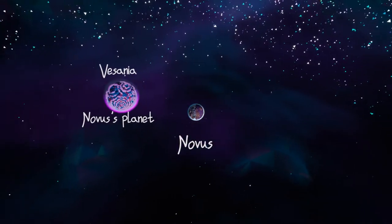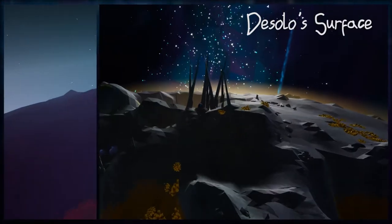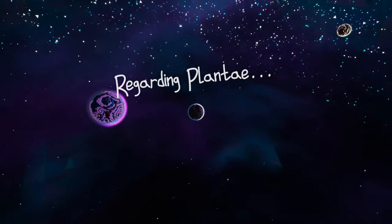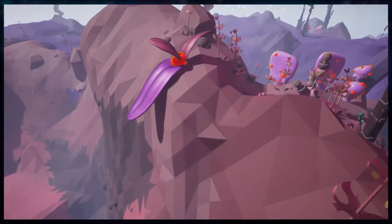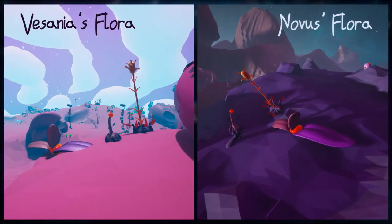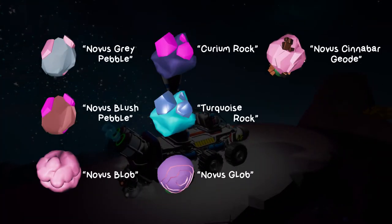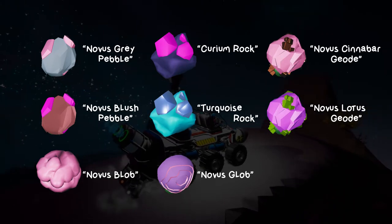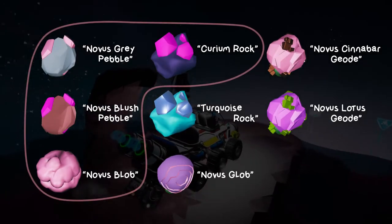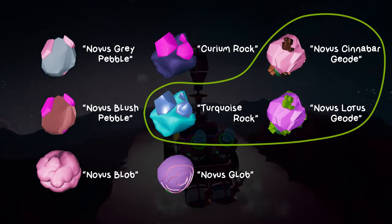Novus is Visanya's moon, and it has a crater geological feature that is similar to Decello. Novus's ecology shares many similarities with its planet — it has an exotic biome and is populated with the same hostile flora seen in Visanya. There are a total of 8 research items unique to Novus, each giving off more than 1,300 bytes. You can find 4 in the open, 1 with a bit of digging, and 3 underground.